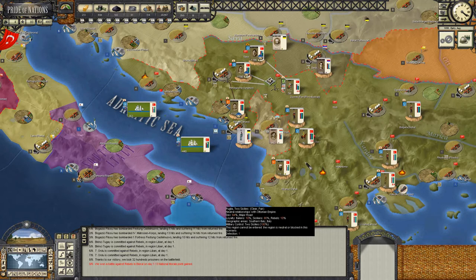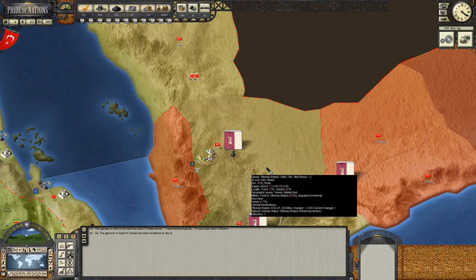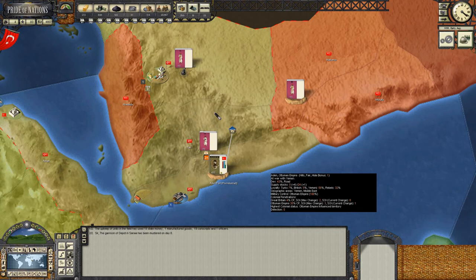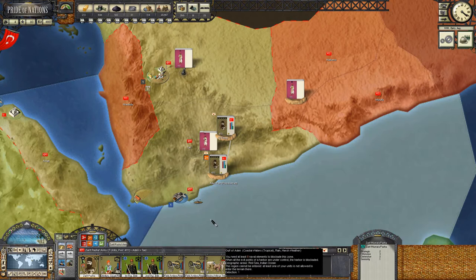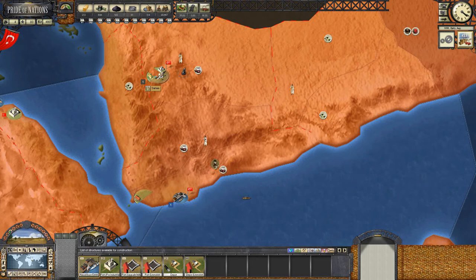That's the only significant action really - the shelling of Kataro and the surrounding area, and the action at Beirut. Beyond that, nothing too significant militarily. The depot at Sanaa has mustered so it looks like we've got some Yemeni rebels up north. I've already set Zarif Pasha to an offensive posture. His force is well organised. Supplies aren't terribly good but they should start trickling in now. We might look to expand this depot - and we shall.